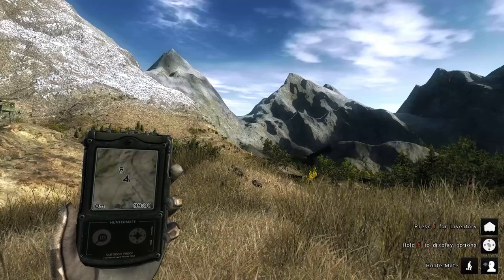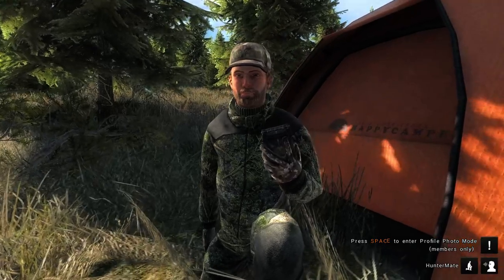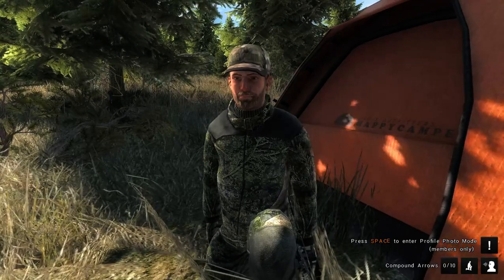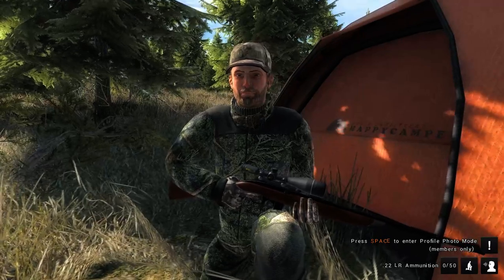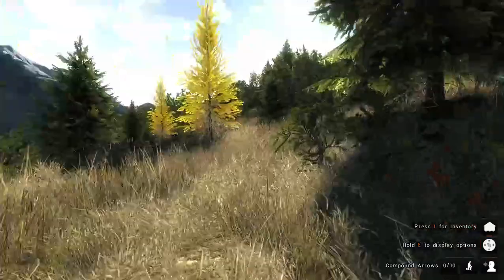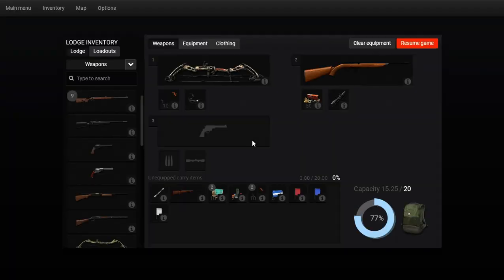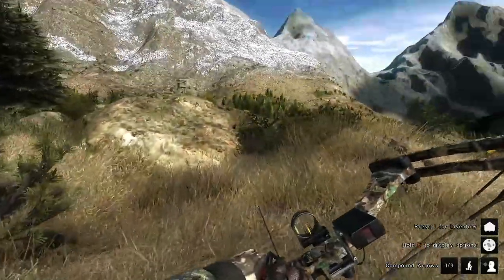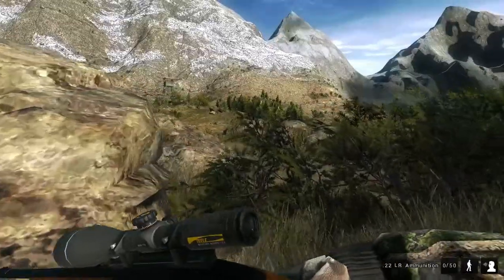Hello and welcome back to The Hunter Classic. Today we are looking for bighorn sheep again. I'm going to take the bow, the Parker Python this time, and the .22 for ptarmigan. I thought I had the .270 — okay yeah, I got the .270. Let's go. We're going to walk up to the tower first and make sure I get my buttons right.